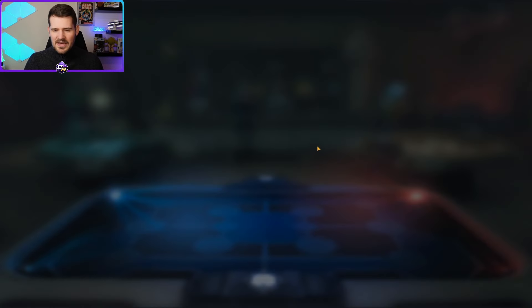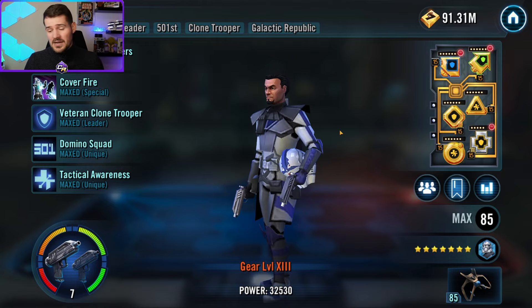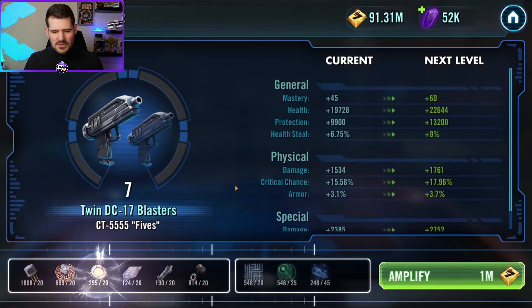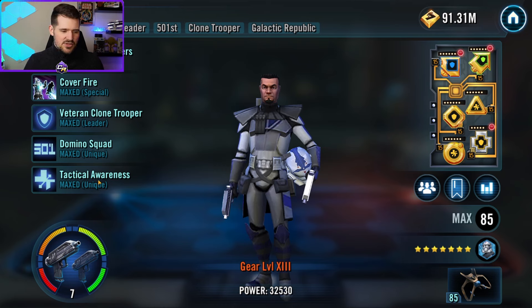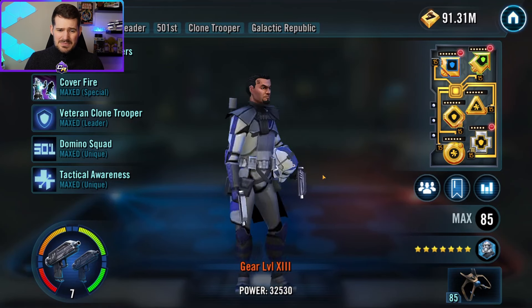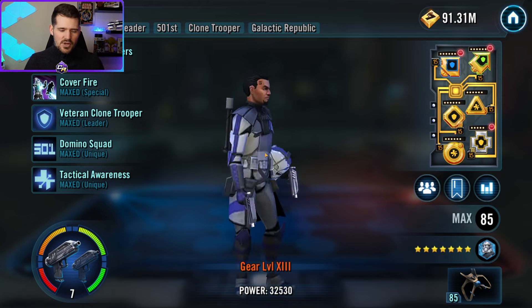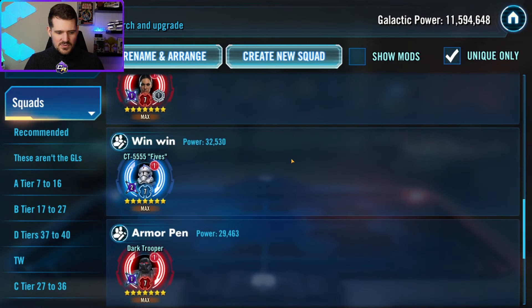Next up is Fives. He's not required for much except maybe CAM, and you really do want him at higher relic levels because of the health and protection he gains. Not only can he pass those stats on to fellow clones when he dies through Tactical Awareness on offense, but when using General Skywalker on defense, Fives needs to be as tanky as possible so enemies can't chew right through him to get to the rest of the clones. He protects his allies whether on offense or defense.